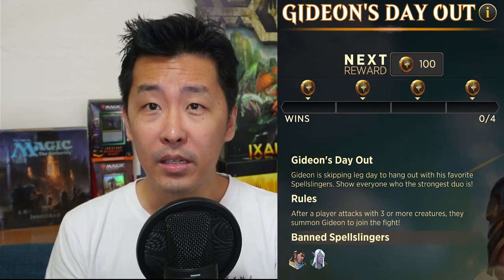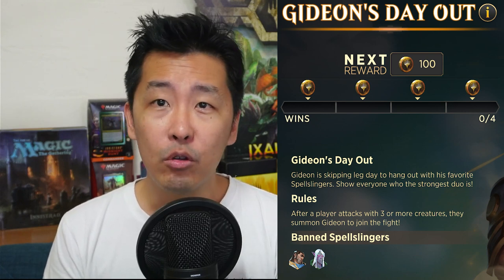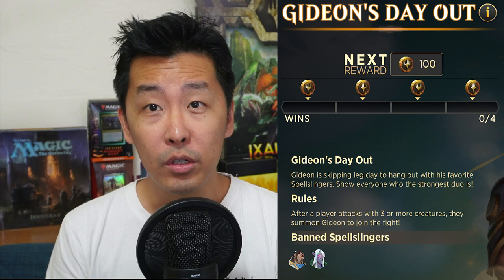Hello everyone, welcome back to Tap and Sack. I'm nursing a little bit of a bad throat, so don't mind me. But today our Spellslingers will be playing Gideon's Day Out, the weekend event whereby you can summon Gideon onto the battlefield when you have three attackers. But this time you can use any hero and you can also use different colors. So let's go have some fun.